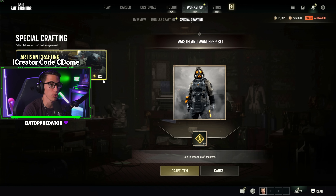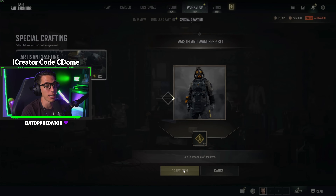I have 123 artisan tokens and this is my first time ever using them. We are definitely buying this — let's go! Boom, baby. Go to custom, we'll do that later. Confirm.